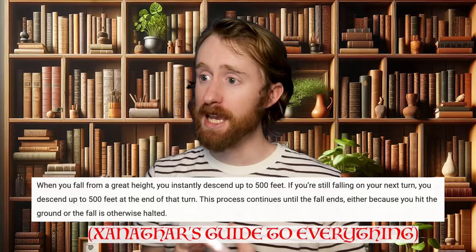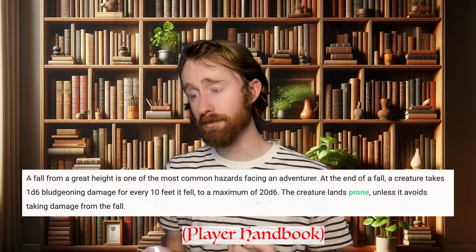So listen. In D&D 5th edition, creatures fall at a rate of 500 feet per round, and a round is 6 seconds. Full damage is 1d6 bludgeoning damage for every 10 feet fallen. If this planet is a similar size to Earth with the same day length — indicating the same speed of rotation — then the surface of the planet would be traveling at approximately 1,000 miles per hour, or about 16 miles a minute, or about 1.7 miles every 6 seconds, which is a round. That translates to about 9,000 feet per round.